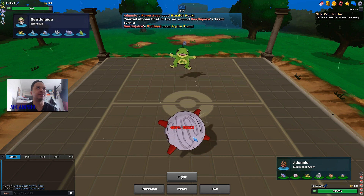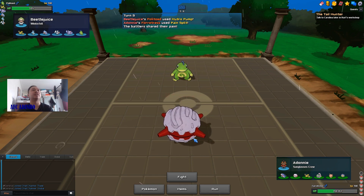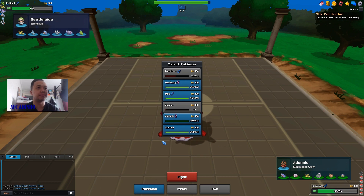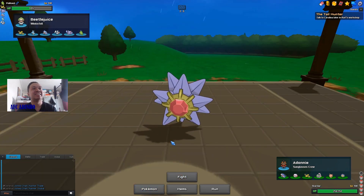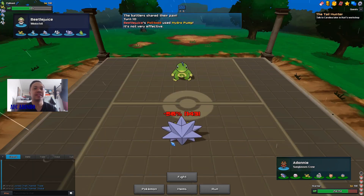I go for Pain Split if he attacks again — he does attack again. Perhaps I should have gone for Explosion because it was Hydro Pump. I'm making so many bad plays here. If I go Starmie I can take the hit and kill it — that was free. It's Hydro Pump guys, he could be Choice Scarfed so he might kill me. Now I might as well stay in.